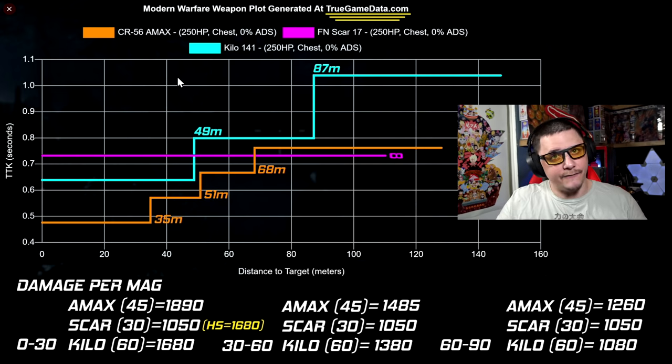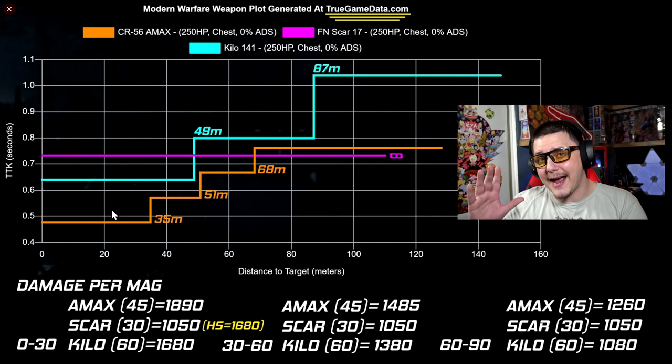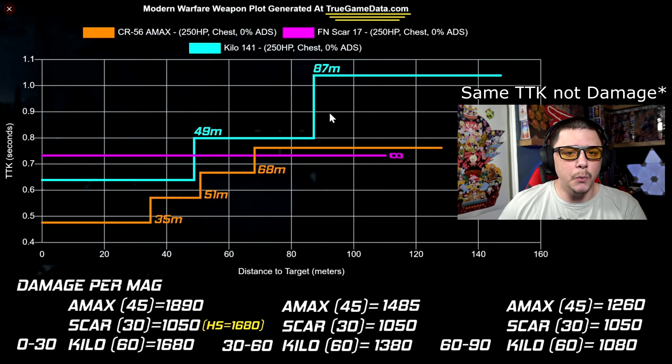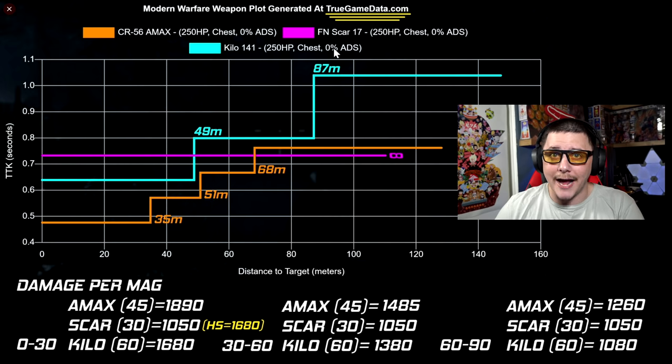The A-Max is basically undefeated up close — maybe the AS VAL beats it slightly now but creates an ammo trade-off. For the Scar, from zero all the way out to any range, as long as the bullet registers, you deal the exact same damage — the theoretical time to kill never changes. So the core issue with the Scar really comes down to damage per magazine.